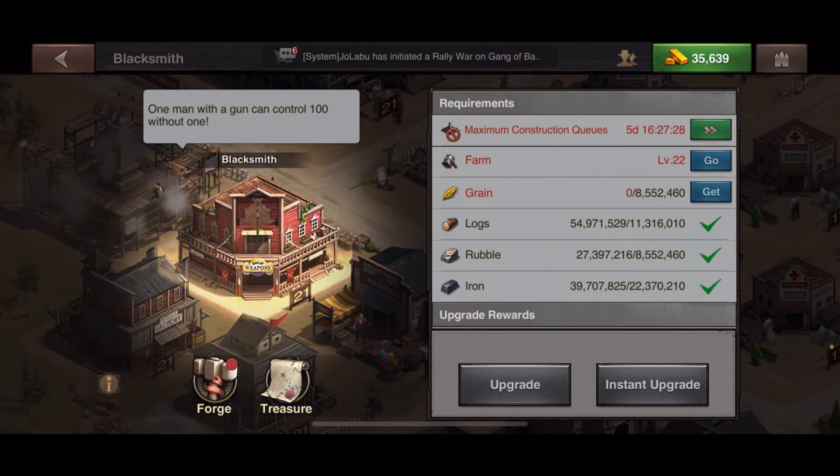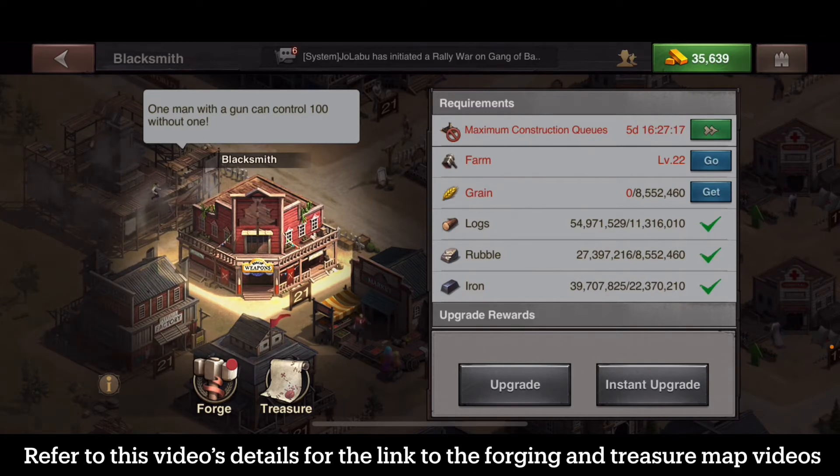You can also get your treasure maps here for when you win your gang of bandits. I have a video on forging — please refer to that — and I will also make a video on treasure maps after the GOBs, or gang of bandits. A lot of people shorten it and call them GOBs.